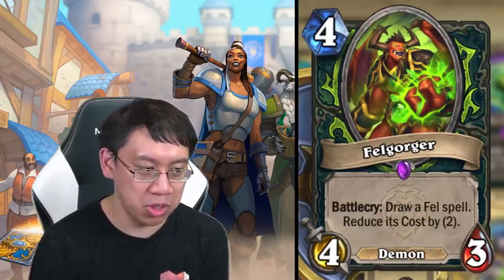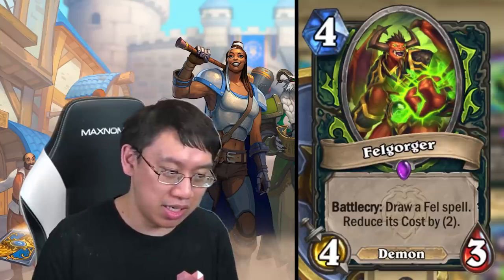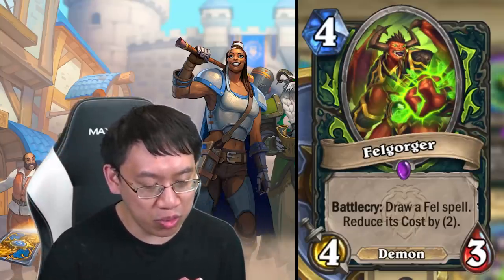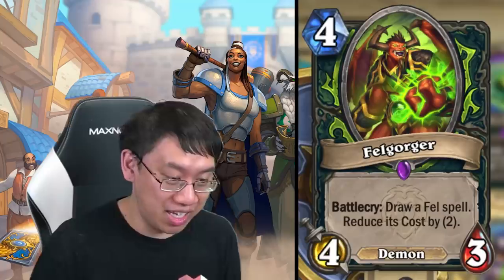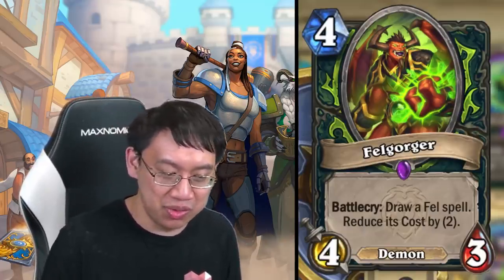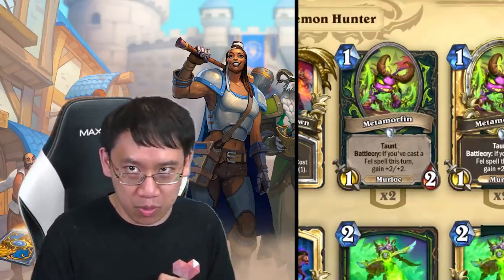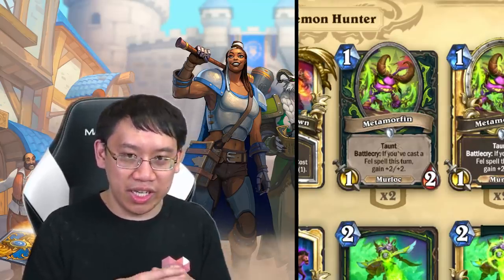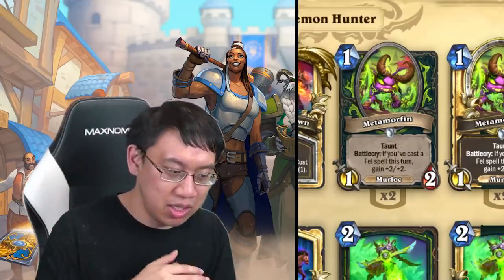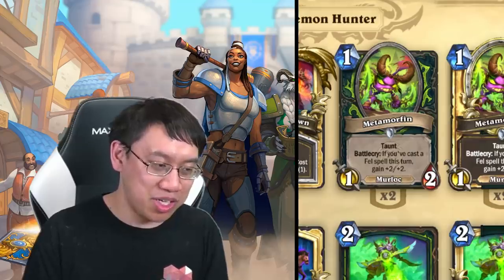Fel Gorger — four mana four-three demon. Battlecry: draw a fel spell and reduce its cost by two. Very efficient assuming you get the full discount. If you only reduce the cost by one, this is equivalent to a three-mana four-three draw a card, which is extremely good. If you reduce by two, it's like a two-mana four-three draw a card. The question is: can we construct a good fel deck? Is it combo, control, or mid-range? I personally think it's a cross between control and combo — you play fel cards to stay alive, then play Jace for the big finishing blow.